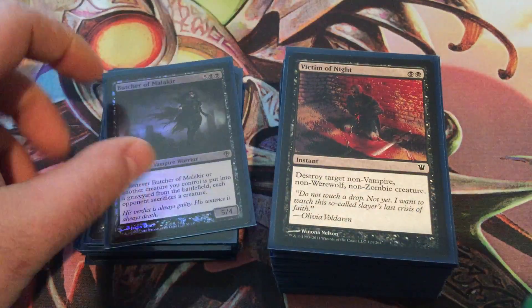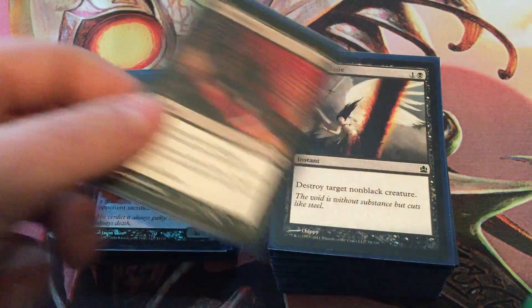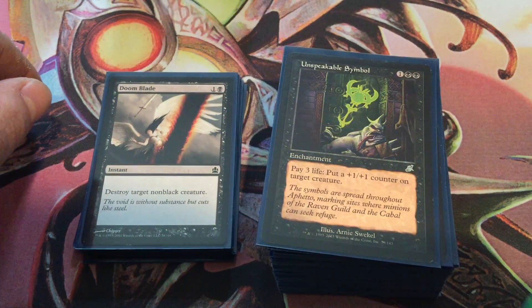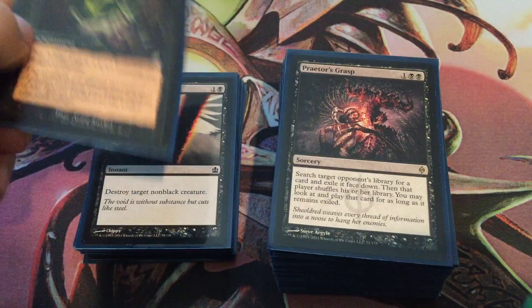Butcher of Malakir is great. Victim of the Night is good removal since those tribes you don't see a ton of in EDH. We've got Doom Blade. Unspeakable Symbol is a must-have — it's an auto-include for any Marchesa deck, because you pay three life, so that keeps your life down. You can keep their life above yours, which is how you trigger dethrone, and it puts a plus one counter on a target creature. So it's even better. It's an auto-include.